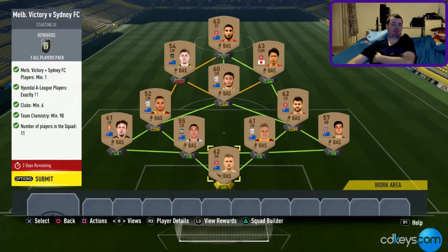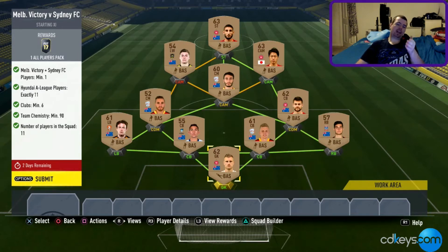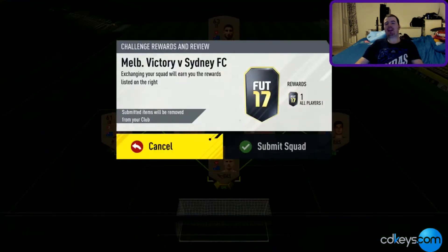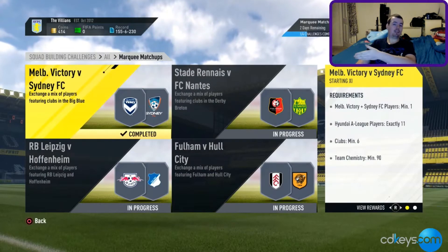All these players cost me around 300 coins each, some less, some a bit more. The only two out of position are a center back in the CDM slot and a left winger. This would cost you about three and a half thousand coins — I wouldn't spend any more than that because the reward is only an All Players pack, which I count as a 5k pack. You only get one rare player so it's one chance at something decent. The prices are sporadic but you can get them quite easily — best thing to do is bid on them as you can get some for 150.